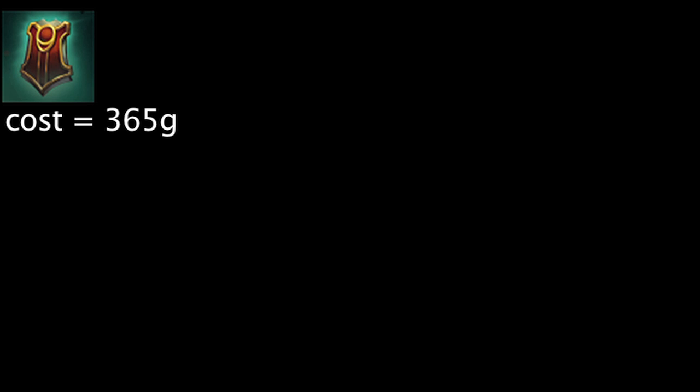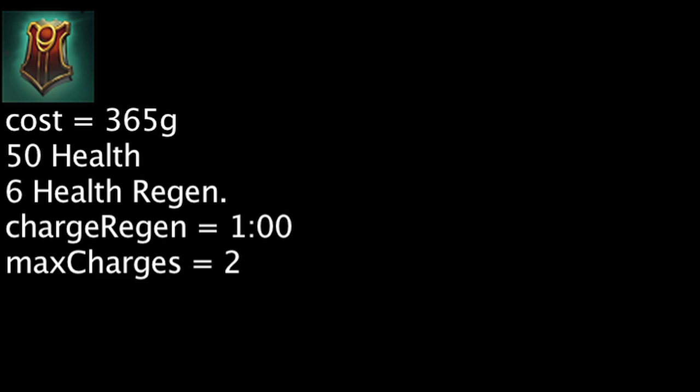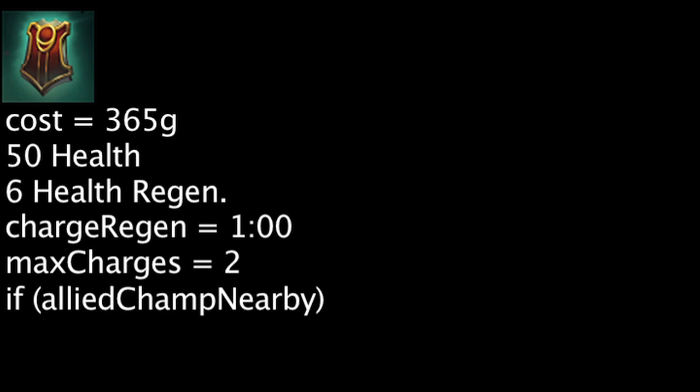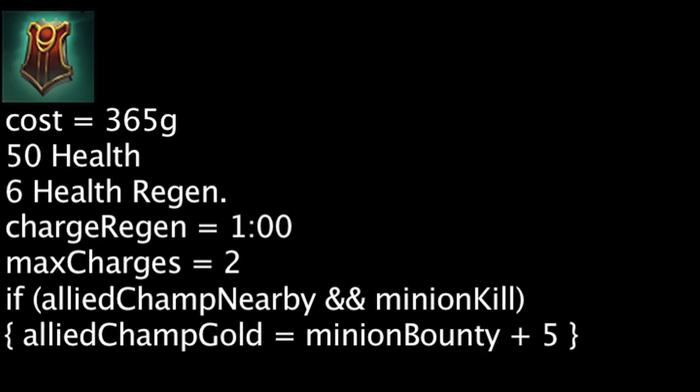Relic Shield costs 365 gold and will grant 50 health and 6 health regeneration. It will also generate a charge every 60 seconds, up to a maximum of 2 charges. If an ally champion is nearby and the champion with the Relic Shield kills a minion, a charge will be consumed and the ally champion will be granted gold equal to the minion's gold bounty plus 5. The champion with the Relic Shield will still gain the regular amount of gold from the minion kill.